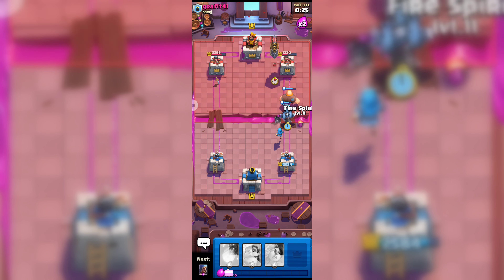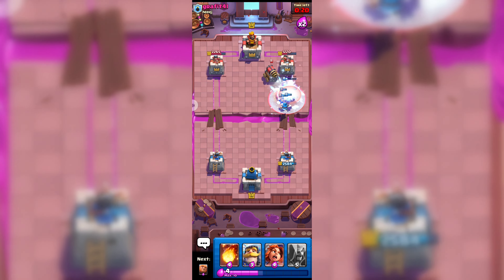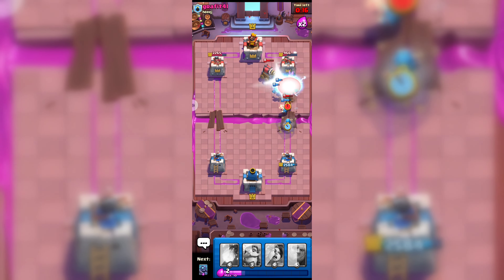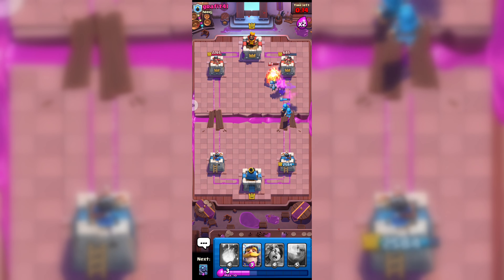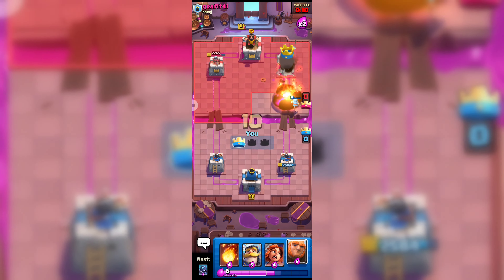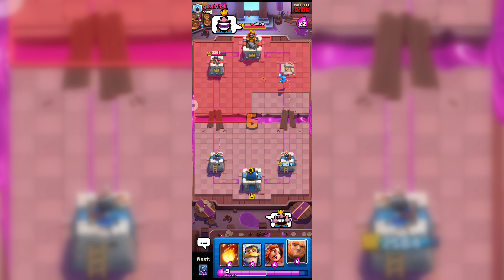Again he is going with Sparky. Let's see if my Wizard can stop his Sparky. My Giant is gone now. Here goes my two Wizards, and fortunately somehow I managed to get that princess tower.